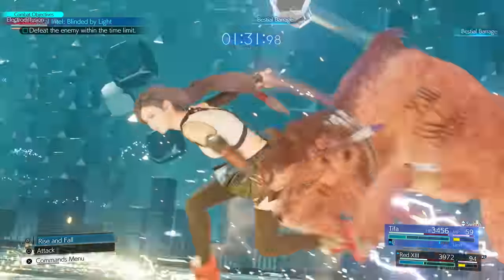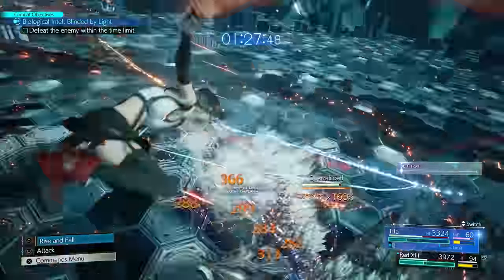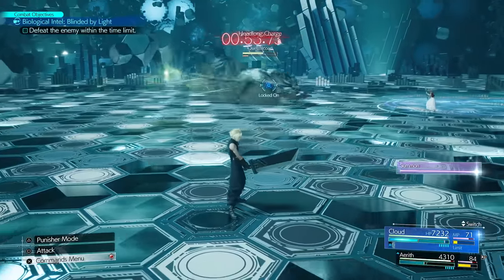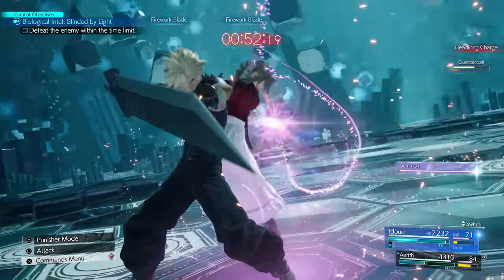In general, synergy abilities that hit faster and don't have a slow startup are inherently better options since the enemy is usually stunned when the first hit connects. Second, synergy abilities and some synergy skills warp the other character to the character you initiate it on, meaning if the other character is in danger of being attacked, you can snap them to you and dodge that attack altogether.